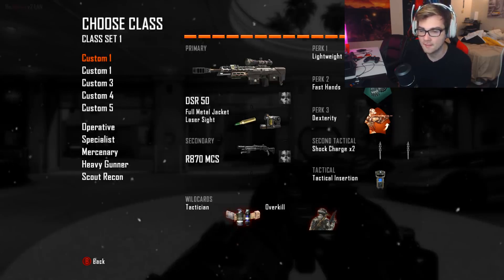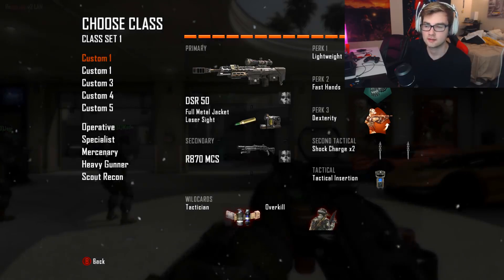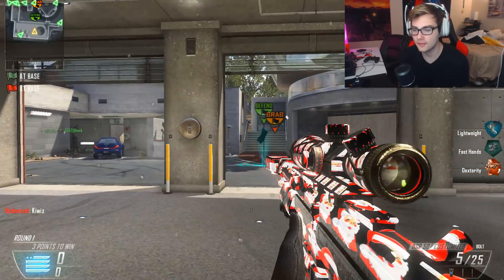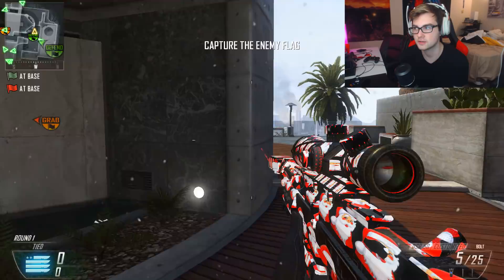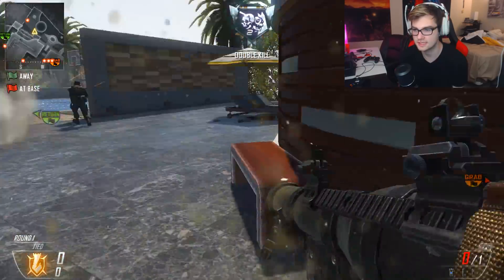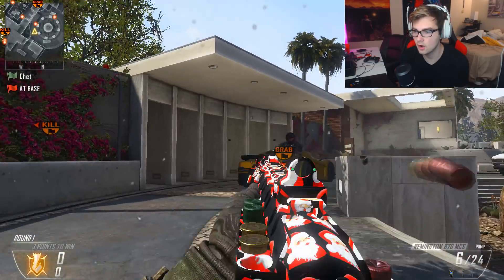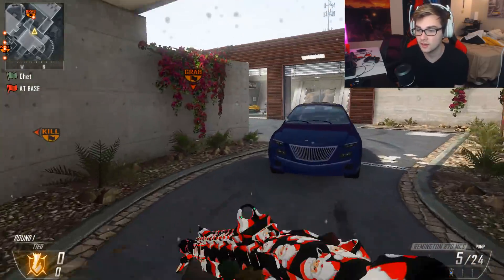Alright, we're about to witness the first camo, which is going to be a Santa camo. I made this in Photoshop in like two seconds — I literally went on Google Images and searched up a cartoon picture of Santa Claus. Oh wow, it actually didn't turn out that bad. You can see Santa Claus right in there — it's basically just a pattern of Santa. We're going to set up the flag so the dummies just stand there so we can go for some trick shots. I want to hit a sick trick shot to see what this camo looks like in Kill Cam, because you never really know until you see it there.